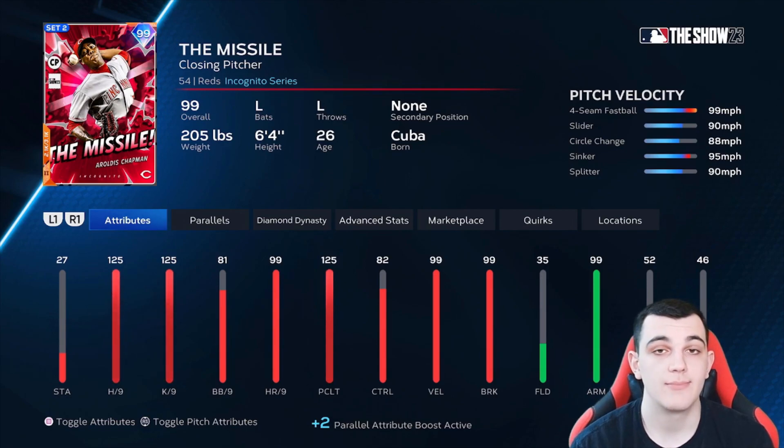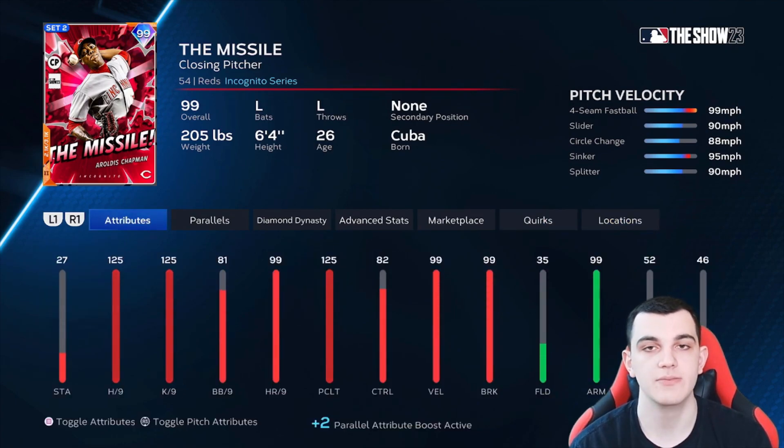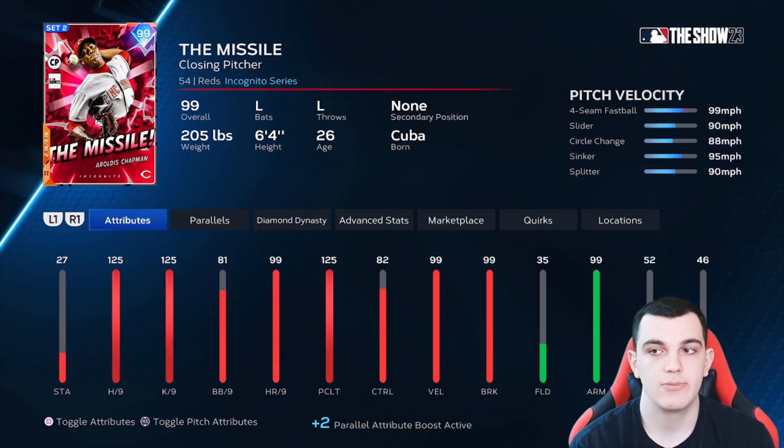The first S tier card, which is on my team, is 99 Aroldis Chapman. 125-125-125 for hits per nine, K's per nine, and pitching clutch. 99 velocity, 99 break, outlier on the four-seam. Pitch mix: four-seam, slider, circle change, sinker, splitter — this card is amazing. The control is never going to be great with Aroldis Chapman, but he's such a good card that it doesn't really matter. Now you understand why Brian Wilson is only A tier — he's just not on the same level as this.